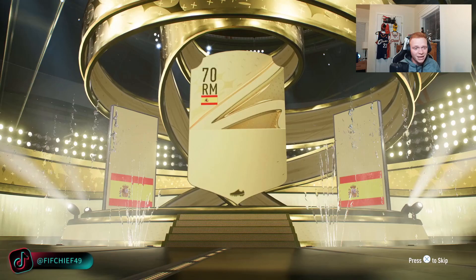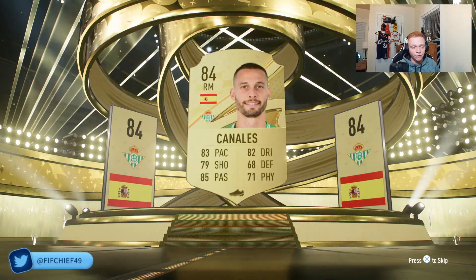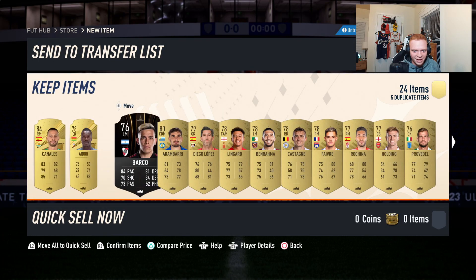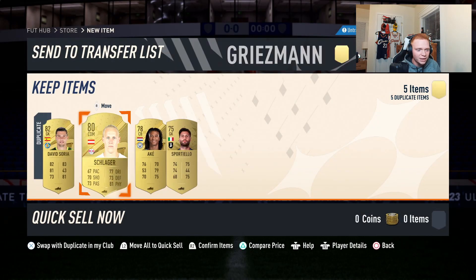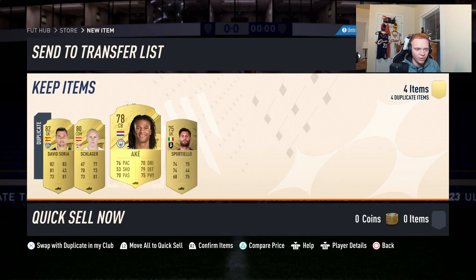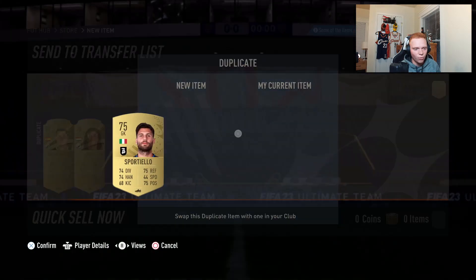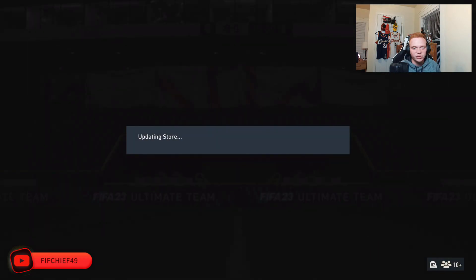We're going to start off with a board — it's going to be Spanish right mid Canales. We don't mind an 84 either; we need an 84-rated squad for that Team of the Week pack. I'd like to craft some upgrade packs from our duplicates depending on how many we get. We'll craft those as we go — if we get a bunch of duplicates in a pack we'll go ahead and complete them.